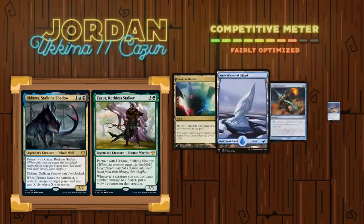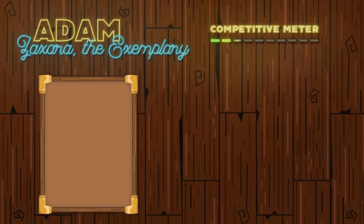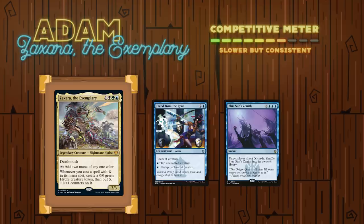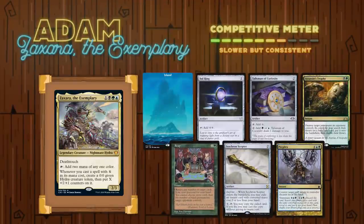Jordan's opening hand contained a Mana Confluence, a Snow-Covered Island, a Mental Misstep, a Swan Song, a Flusterstorm, a Mystical Dispute, and a Protean Hulk. Going last, we have Adam playing Zaxara the Exemplary. The goal of this deck is to utilize the mana ability on Zaxara in combination with something like Freed from the Real to generate infinite mana, and then win through an X spell like Blue Sun's Zenith or Finale of Devastation. Adam's opening hand contained an Island, a Sol Ring, a Talisman of Curiosity, an Assassin's Trophy, a Reap, an Isochron Scepter, and a Perplex.